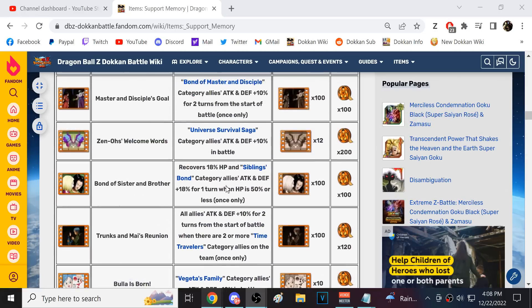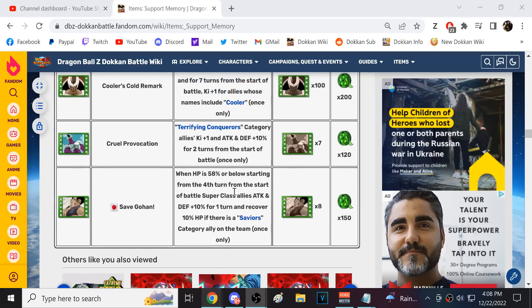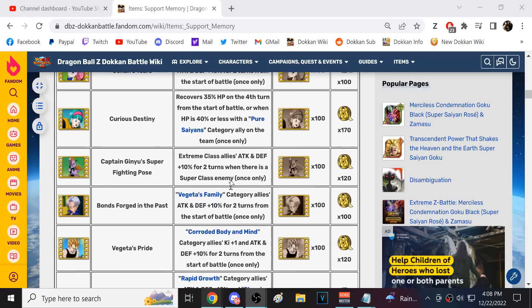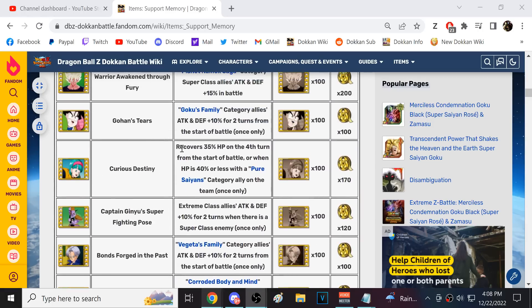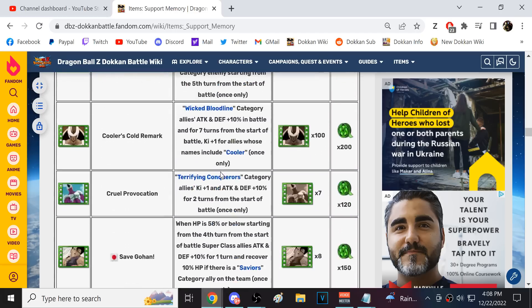I do like this — I think it's decent. I've gotten a lot of use out of the Bond of Sister and Brother, the Android 17 and 18 support memory. A mid-battle heal like that is pretty good. Another really good one I've used a lot is the Bulma one — Curious Destiny — which gives a big HP regen, but it procs no matter what on the fourth turn. This one is going to proc when you actually need it.